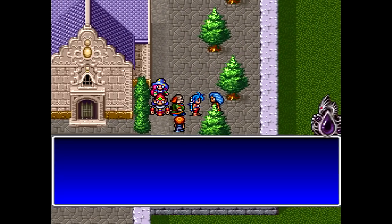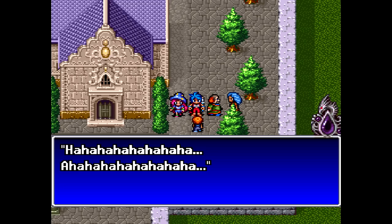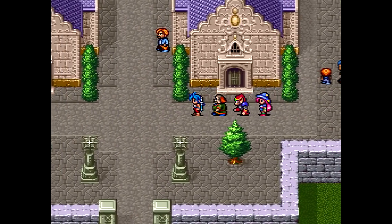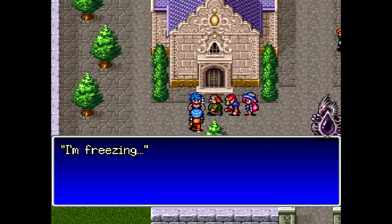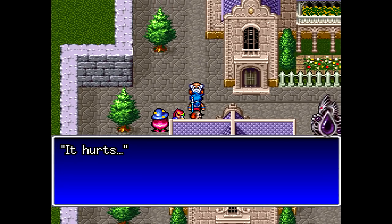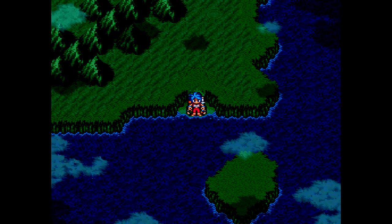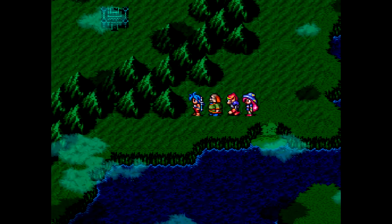We got the dragon tear symbol pointing to evil there — ever see Dark Purple? They're probably working with the demons. I guess that's how we're supposed to know what's going on here. That kind of explains what I was confused about in the previous episode. Now let's go back to where we left off and head to the Thieves' Tombs, right up there.